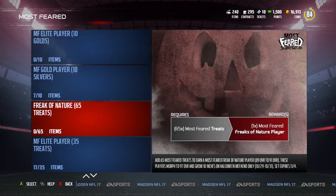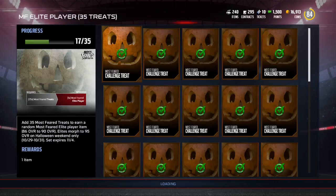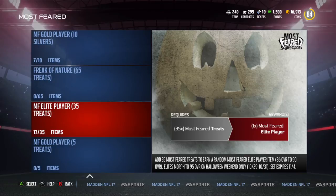Then you get to the Freak of Nature set. Basically, these players morph to 97 overall and grow 10 inches on Halloween weekend. It takes 65 most feared treats to earn a Freak of Nature, which will be an 89 to 91 overall player. I've acquired 17 treats by doing the 32 challenges in the first set — that's 17 out of 35 needed to get a random most feared elite player.